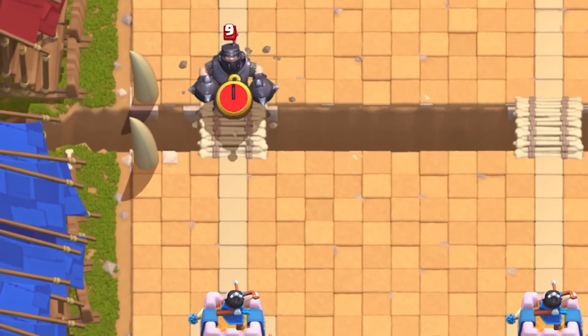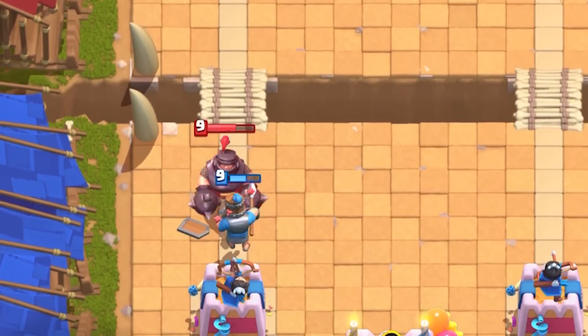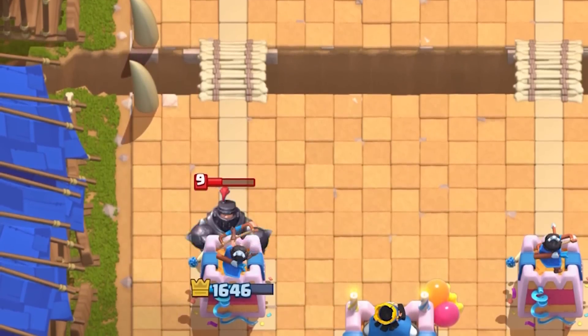If there are swarmy tanks like barbarians, you'll want to cast it as soon as possible, damaging them as much as you can before they get too close to the tower. This gives you time and space for your tower to finish them off.